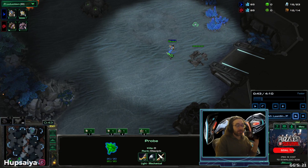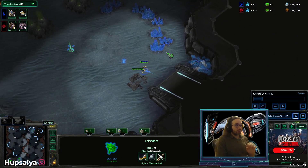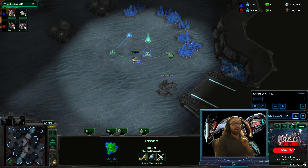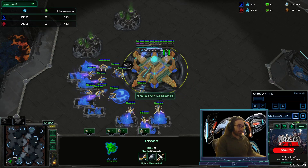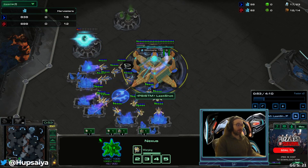We're going to get to the opponent's natural base and pay attention — a drone should be here. If a drone is not here, you should be suspicious that it's a pool-first opener. So everything's going to be normal; I'm going to build my gas geyser.